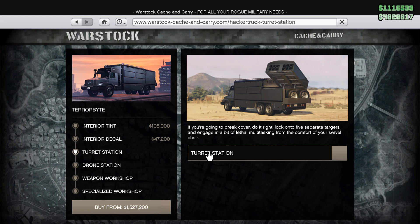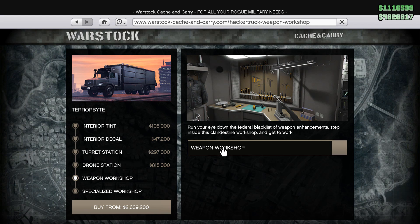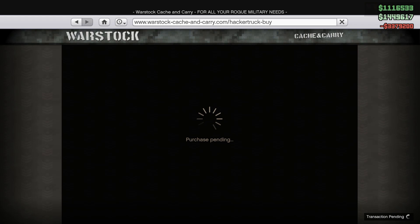Taking a look at the prices of the base vehicle plus all of the upgrades. Upgrades include internal styling, remote controlled drones, a missile SAM battery, a weapon workshop, and a specialized workshop which is basically where you keep the Oppressor Mk2 and customize it.